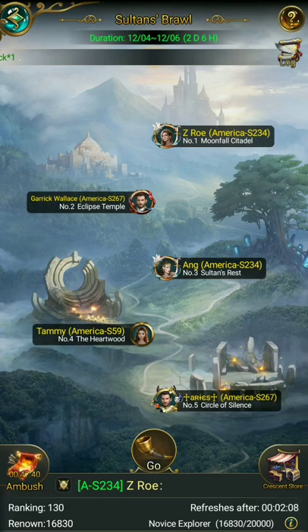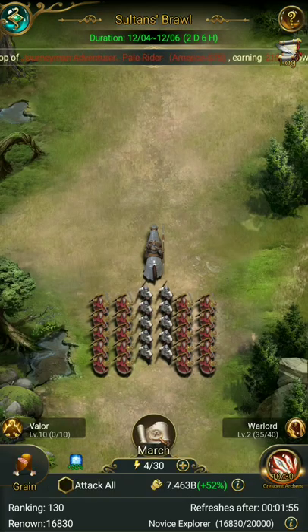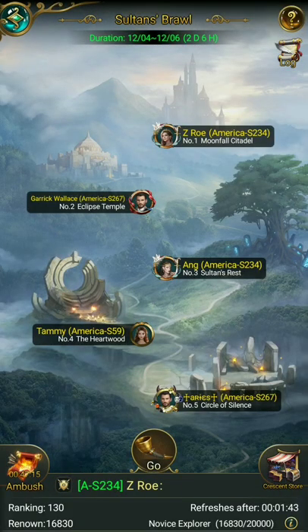This is what the leaderboard looks like. Basically the top five people claim these different sites, and those sites give everybody in the server a boost. I can see that green 52 over here — I have a sacred site buff bonus because of Garrick Wallace and Aries, who are both from my server.